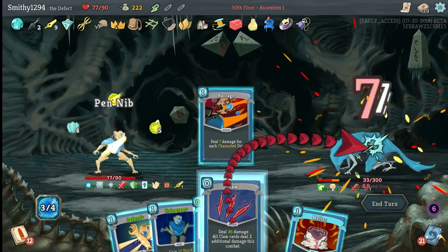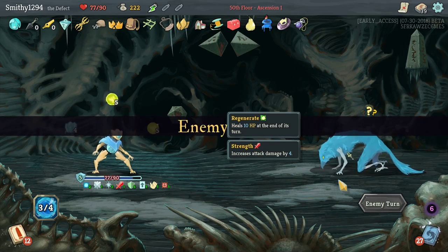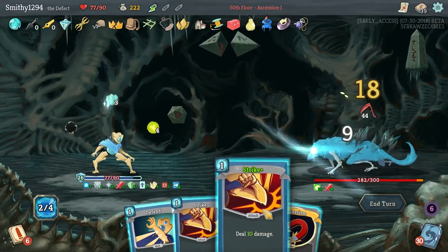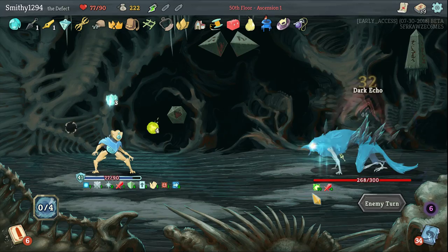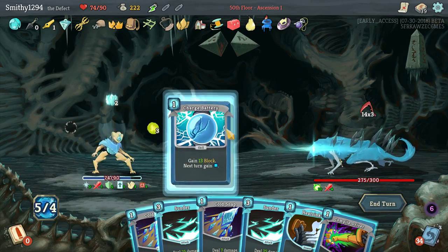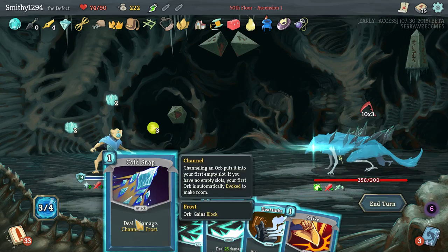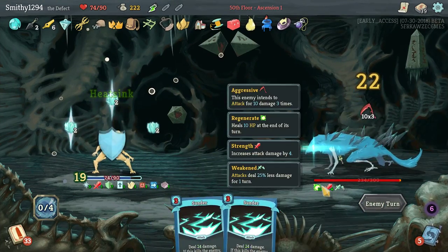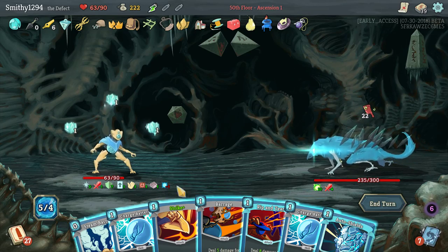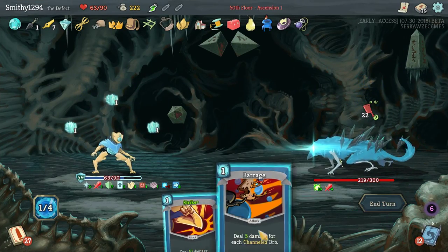Beam Cell, Barrage, another Core. Not a lot we can do here unfortunately. 30 damage coming in — not great. Pretty well in focus now as well. That's more damage. Way too much block.